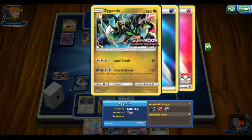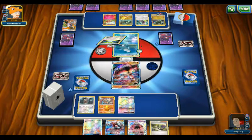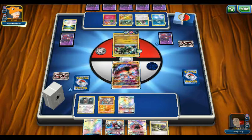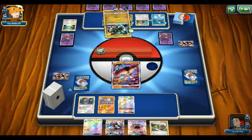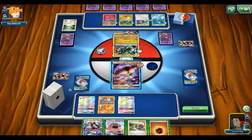He is going to be doing 150 damage, discarding two energies — so that's pretty cool. They're gonna use Rare Candy on the baby so he can use the second attack as soon as possible. We have the Sylveon GX and Lycanroc GX, so hopefully he does not use N on us. We use Land Crusher for 80 — he doesn't even use the other attack, probably because he doesn't want to get rid of the energies.